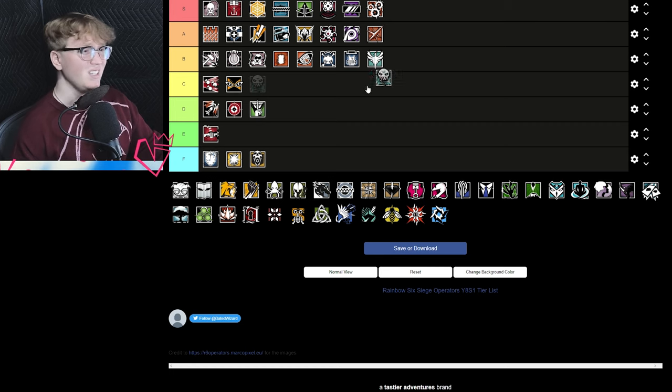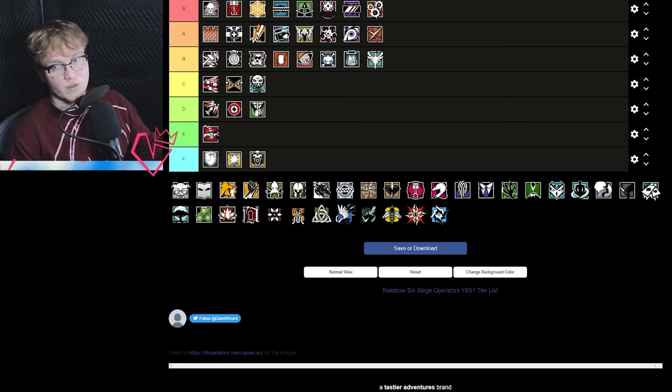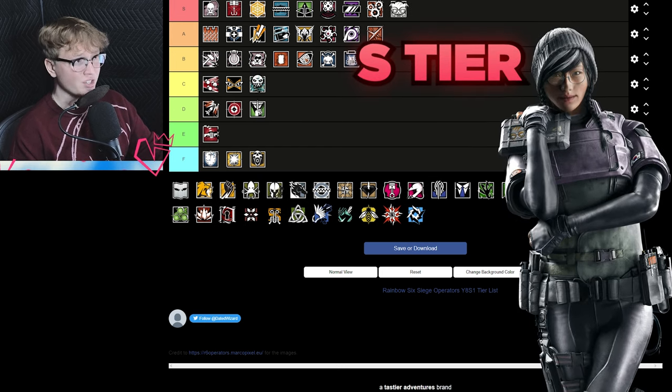Ela is C tier — I just don't think she's that good compared to her counterparts. I'd much rather have a Fenrir, a Lesion, or a Thorn on my team than an Ela. Is Ela bad? No — I think she's situational and can lock down areas, but I don't think she's as good as she used to be and there are other defenders that outshine her at her role.